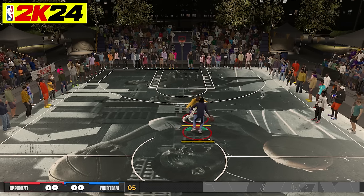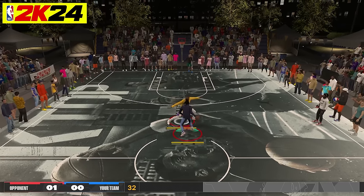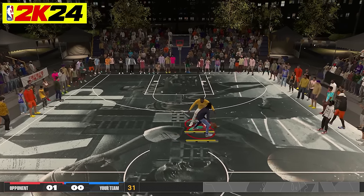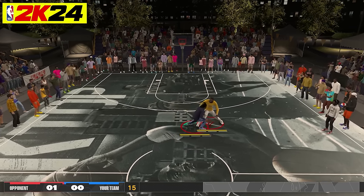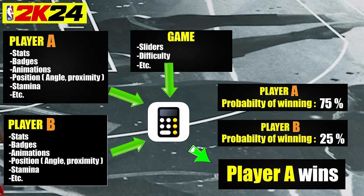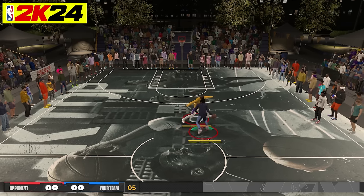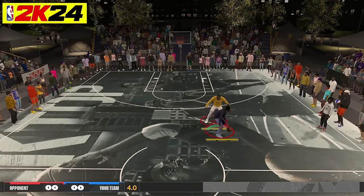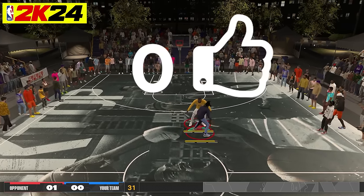Going back to 2k24 — the RNG was reduced. It's hard to say if 2k completely got rid of it, but it's safe to say it was reduced by a lot. What happens now is the game will still calculate all the same things, but after the calculations, the result is finalized — it doesn't go through the randomness stage. So in this setup, if the calculations say it's going to be a cutoff by LeBron, it's going to be a cutoff every single time.